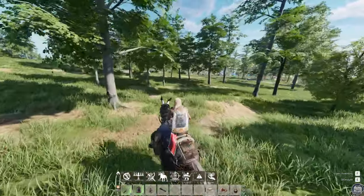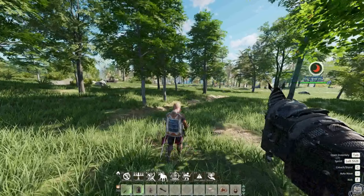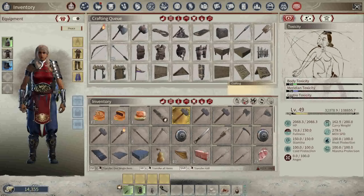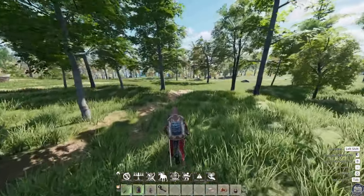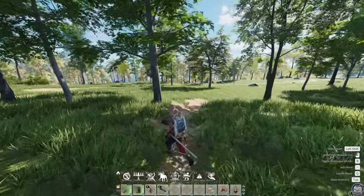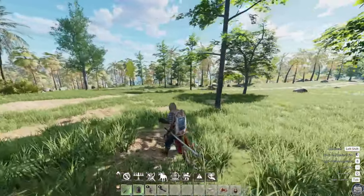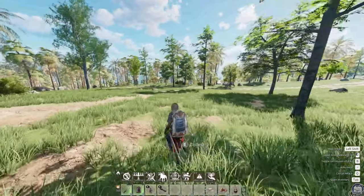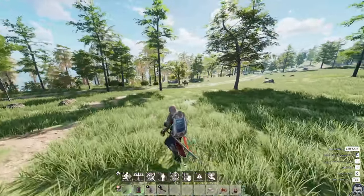I'm going to leave my horse right here because we don't want to spook the wild horse. The first thing you're going to do is pull out your horse hay. This is the tier one hay, you hold it in your hand, and then you want to pull out your reins. You're going to use the hay to distract the horse. You don't have to do this, but I highly recommend it because it makes taming extremely easy.